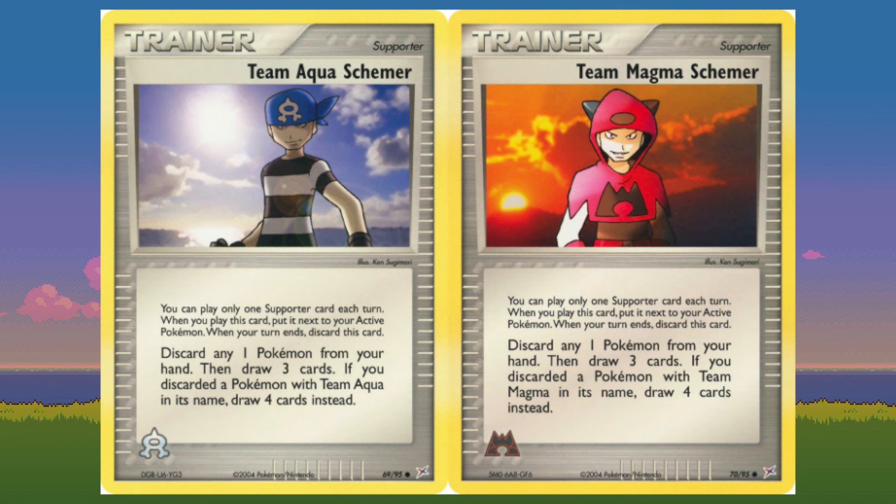Let's talk schemers. Discard any one Pokemon from your hand, then draw three cards. If you discarded a Pokemon that shares a team name with this schemer, draw four cards instead. You're only ever going to be running these schemers in their own designated team packages, so it might as well just read: discard a Team Aqua Pokemon from your hand and draw four cards, or discard a Team Magma Pokemon from your hand and draw four cards. I really like that these are one-sided — it's not a 'your opponent also gets to draw' type of card, and it's not one of the cards that makes you shuffle your hand before drawing four cards. Overall, just solid card draw for their respective archetypes. I also love that all of these cards have that Ken Sugimori stock artwork — I love the new designs, but I love also revisiting these older original designs.